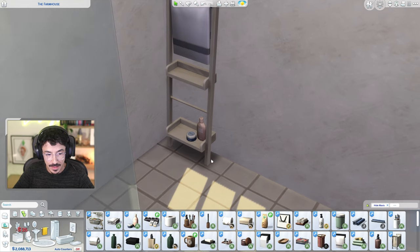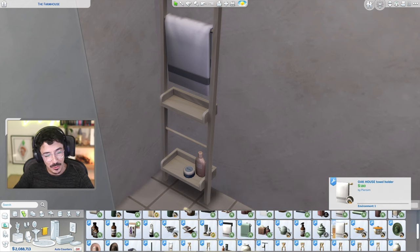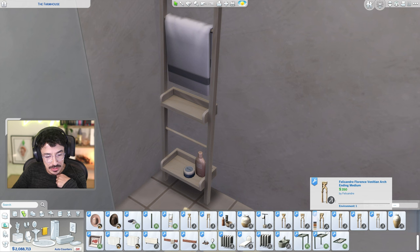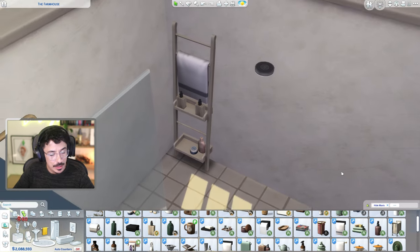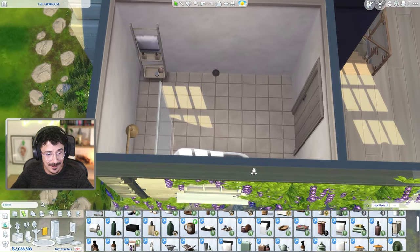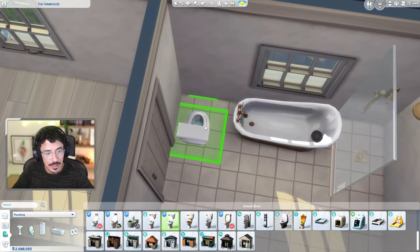Maybe some shampoo and conditioner - not two-in-one, I'm sorry, I'm gay, we do not do that. Maybe some lotions and potions. There's my shampoo and conditioner. I don't really want to use that overpriced brand - it just wasn't for me. So instead I'll use these liquid soaps - let's pop two of those in. Tom can have his four-in-one shampoo, conditioner, body wash, toothpaste - he can have that to himself. Because we've gone classic up here, I want to bring in this classic toilet.